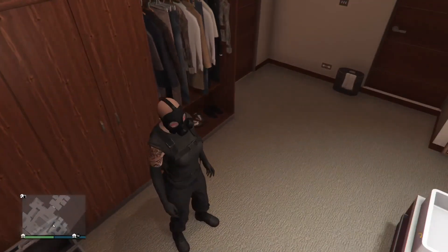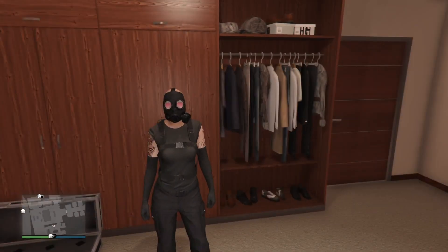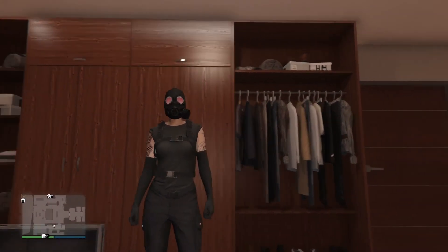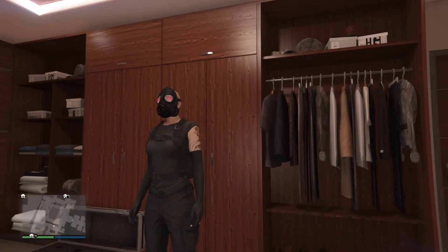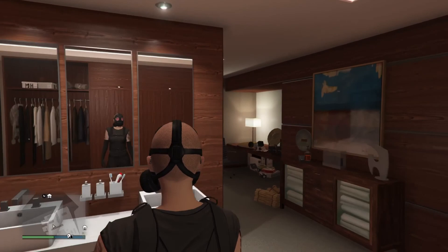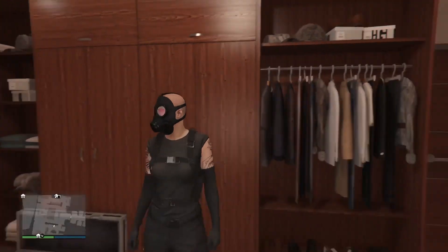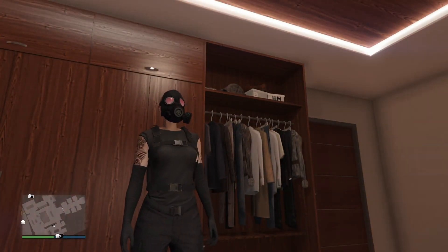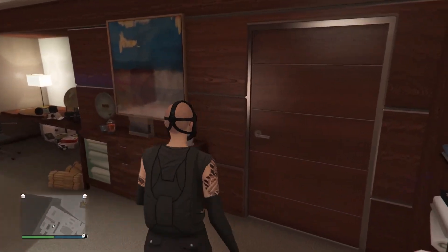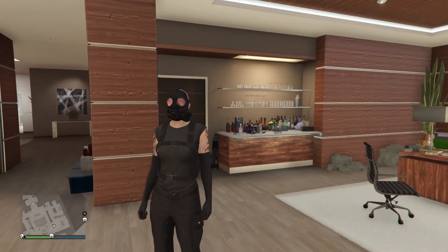When all is said and done you are left with this — this is as close as I can get to Psycho Mantis. The reason we put the red garnet sunglasses on is that they kind of pop through the windows in the gas mask to simulate the red lenses Psycho Mantis has. We made the character bald so you don't have that nasty patch, and the parachute simulates the harness that Mantis wore in Metal Gear.